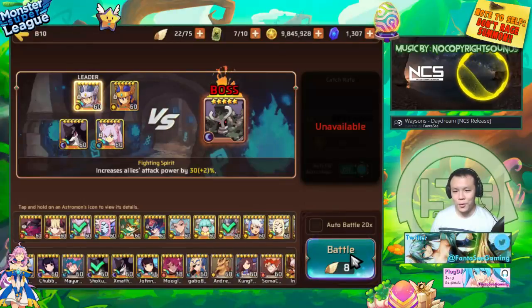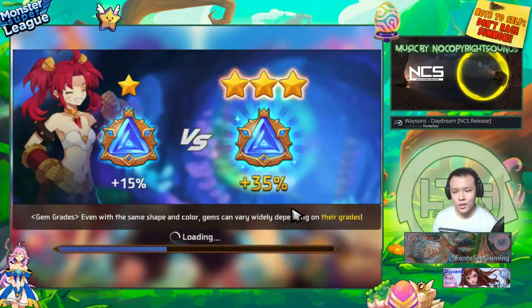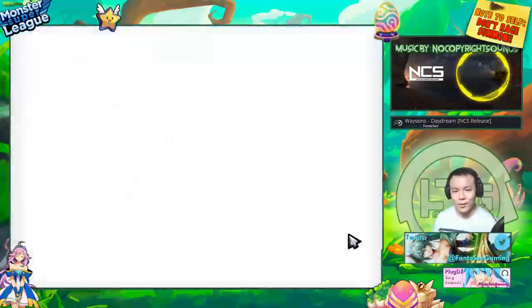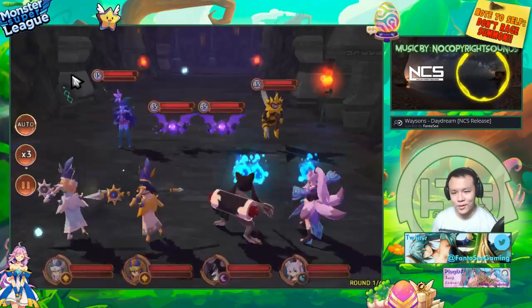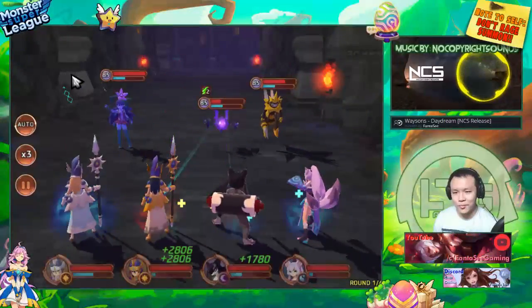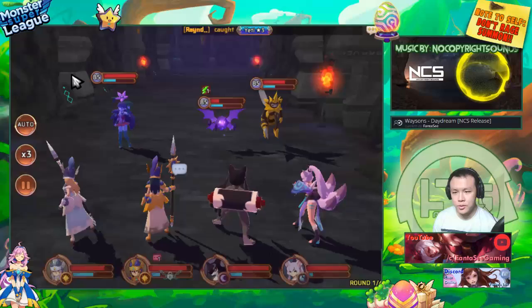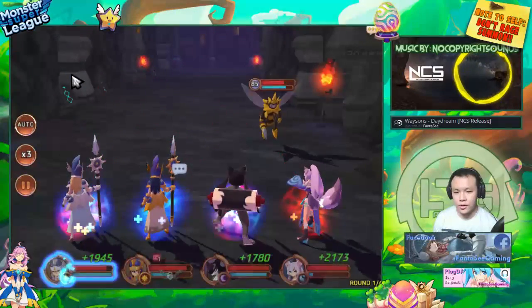This worked out pretty well on stream yesterday. Now I can only do two runs since I only have access to these two dark Fibians. I forgot to start auto but I started just in time. Light Nikes do quite a lot of damage to dark units because they have full six-star defense gems maxed out.